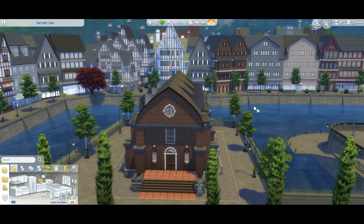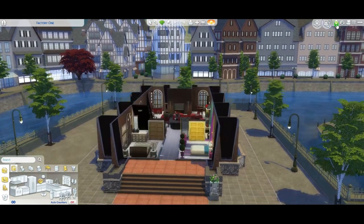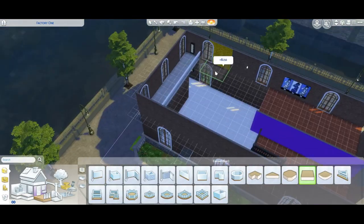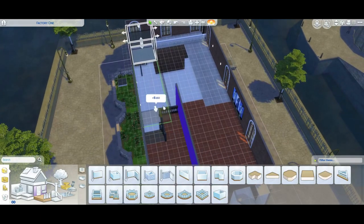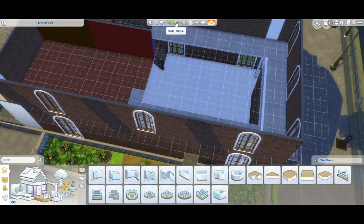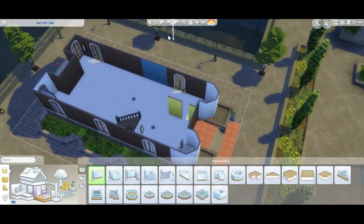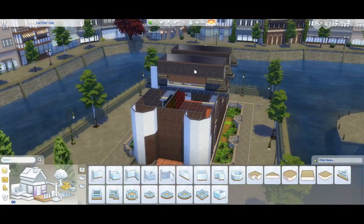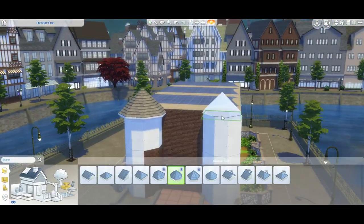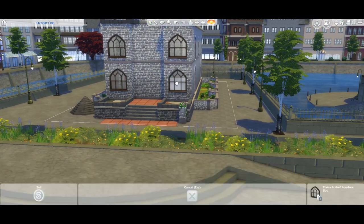Hey guys, it's Laura, welcome back to the channel. Today we have the letter C in our A-to-Z build challenge. I'm using a build I did about two months ago but decided not to upload at the time because I was still learning how to record — you can see the black on either side of the screen. I felt like I really liked this build so I didn't want to not share it, so you'll have to forgive the video quality. We started out on Factory One, the lot where all those party people are in Windenburg, like Marcus Flex and all them. It's a 30 by 20 lot and at the end it was worth about 133,000 simoleons.